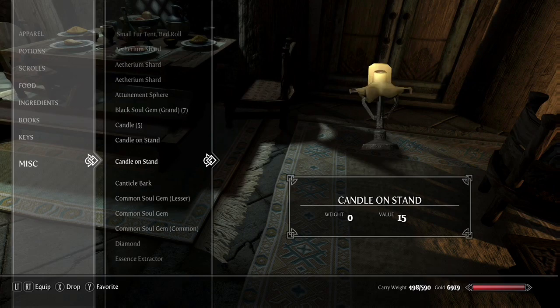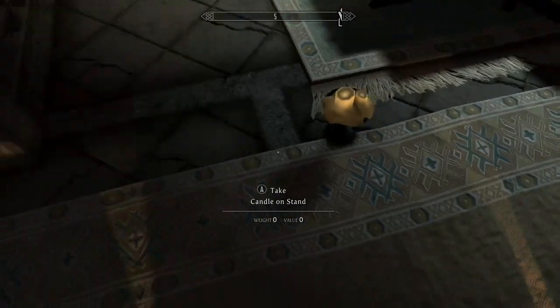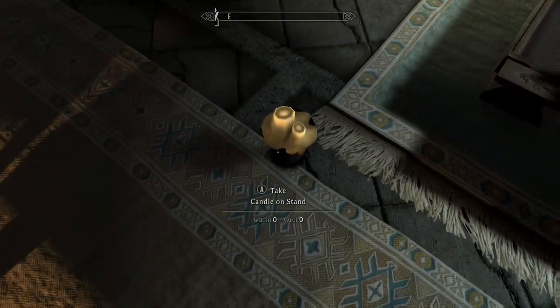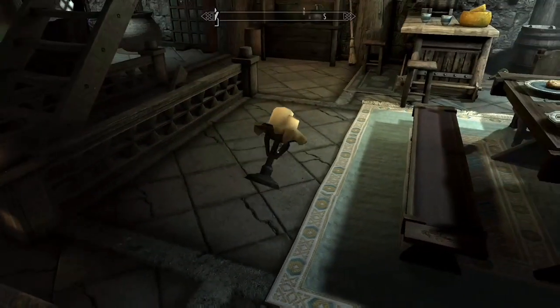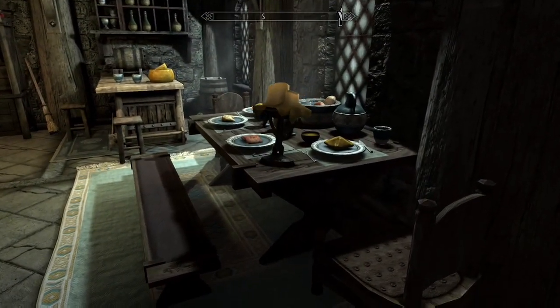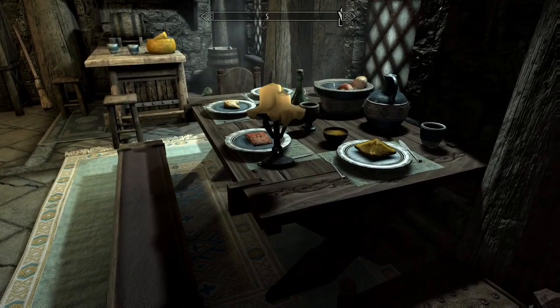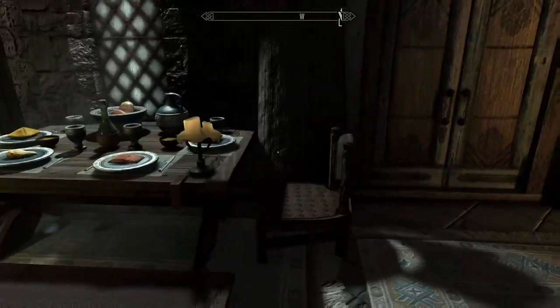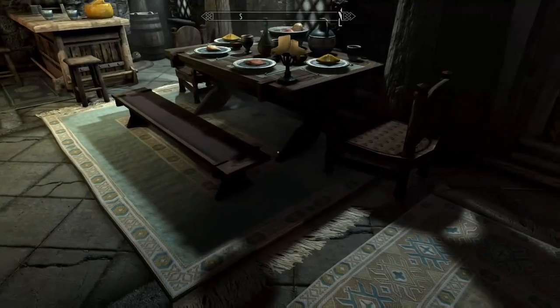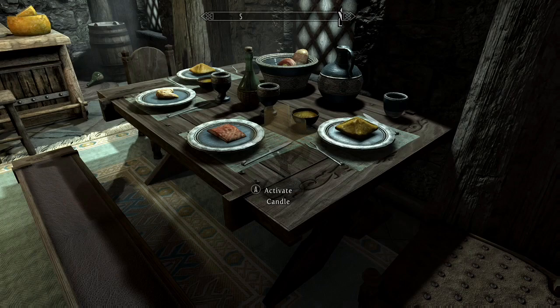Candle on a stand — it's right here. I can drop it. The cool thing about this mod is that when you place them, they kind of flop right side up. Let's stick it on the end of the table here. Now, to illuminate it, what I found is that if you press A and approach it — let's see if it works.